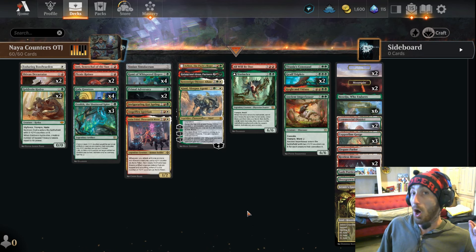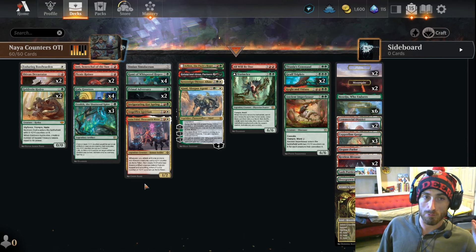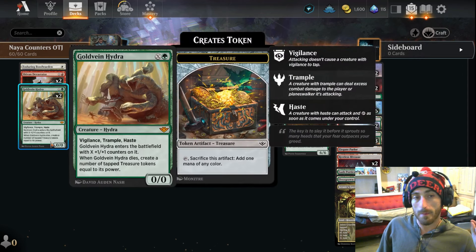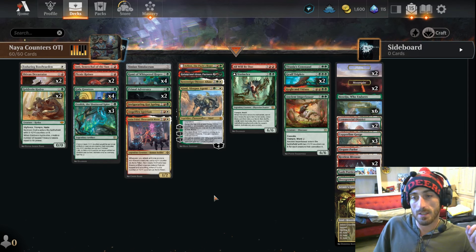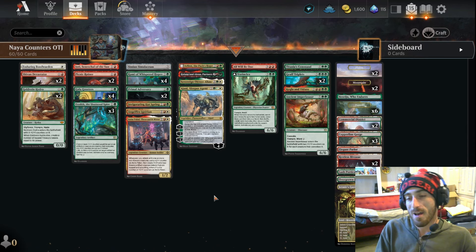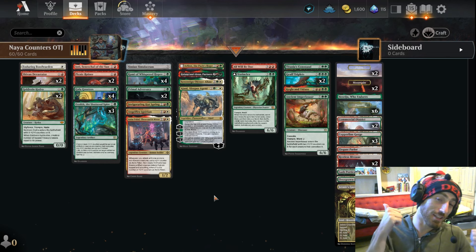We're sort of onto something here. If you have all these rares and stuff laying around from older sets, throw them in. If you can get a couple mythics — maybe a couple Gold Hydras — I think you're in business. Hugely appreciate all the support, you guys are awesome. It feels good to start making these videos again. I hope you enjoy the gameplay. See you on the Arena — don't forget to like the video!